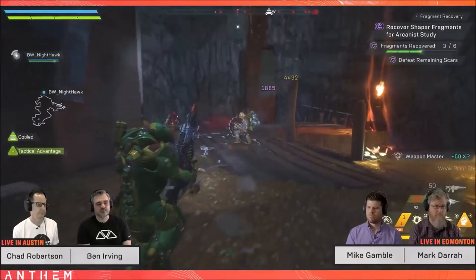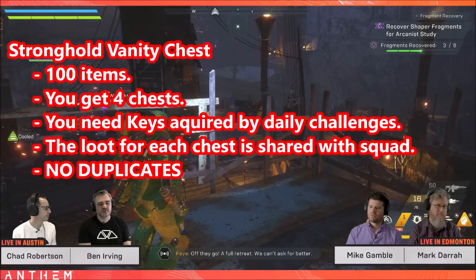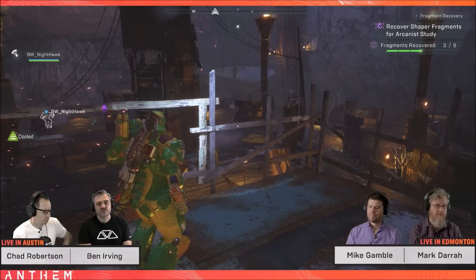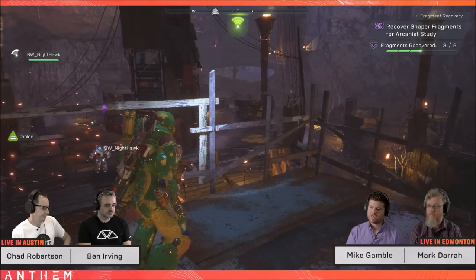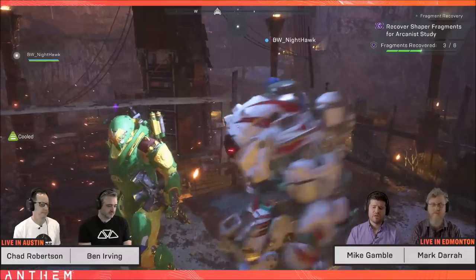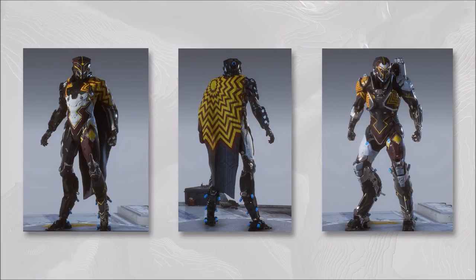Coming back to the two new features arriving in the next patch in about three weeks: there will be a stronghold vanity chest system. At the end of a stronghold, there will be four vanity chests. To open them, you need special keys obtained by completing a daily challenge — one challenge per day gives you one key. If all four squad members do the daily challenge and open all four chests, everyone in the squad receives all four items.